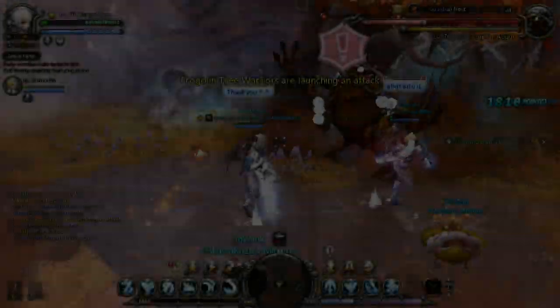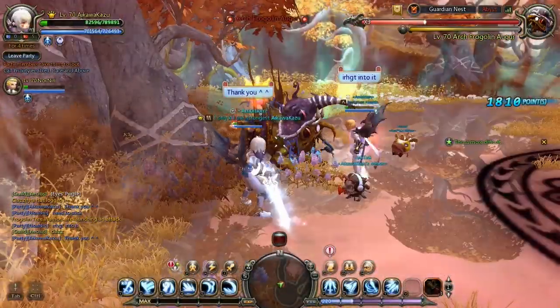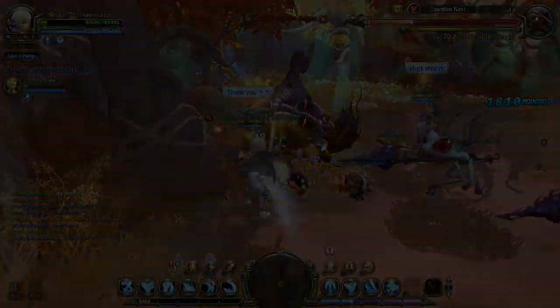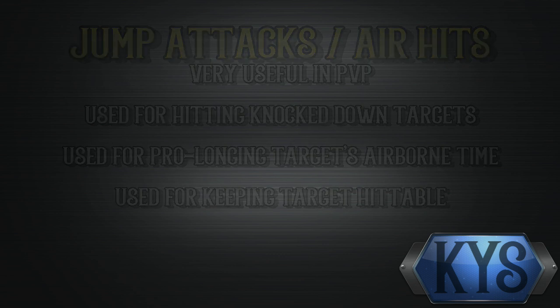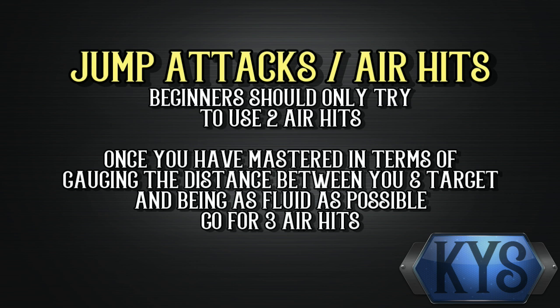To achieve all 6 hits for PvE, you need to make sure that you stick into the target and right into it as mentioned by Senpai and Noxted. With that, we move on to something fun, and probably new to most assassins in PvP, which is the usage of jump attacks or air hits for combo continuation, especially when initiating from medium to far distances. You can chain between 2 to 3 air hits depending on your distance from your target. 2 is usually recommended if you are new to it, and 3 if you have mastered it in terms of distance gauging and being as quick and smooth as possible during execution.